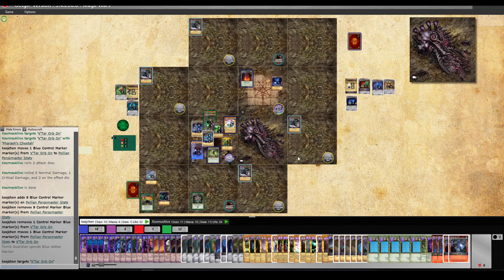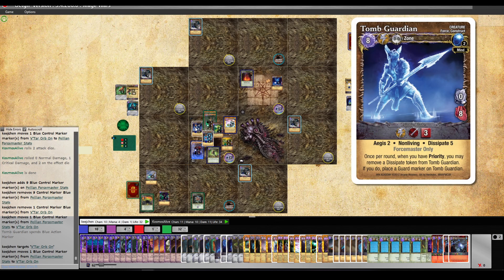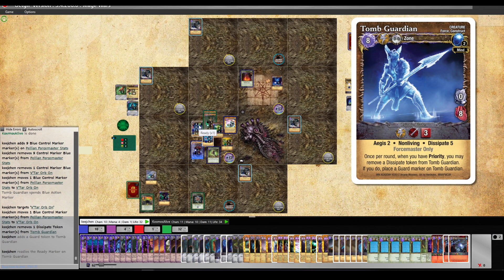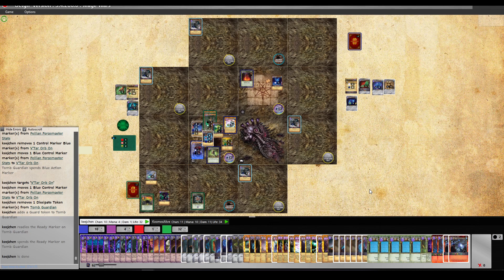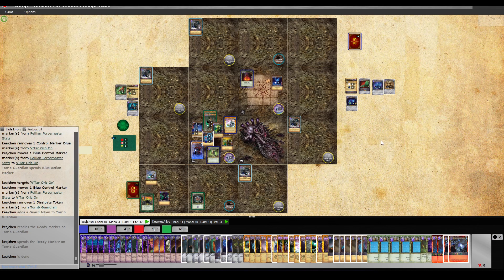We will attack with the Tomb Guardian — getting it back. When you remove a Dissipation from Tomb Guardian to give it a guard, once per round when you have priority. He still has Elusive here of course and can take it back, and gain a guard in the same action. But he won't be able to assert control on it after the fact at least — so that's nice. I can push out the guard, so I will end up with the control. Yes.